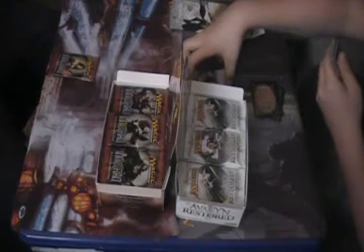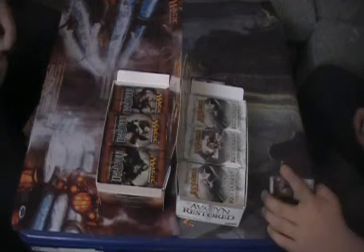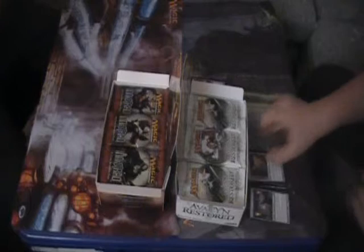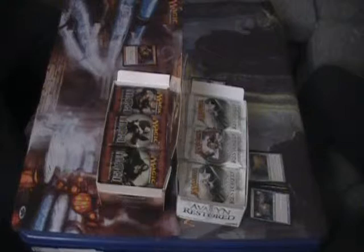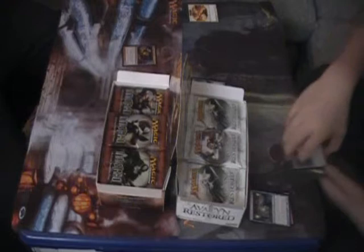Okay first uncommon is Demonic Taskmaster, Havengul Vampire, Stern Mentor, and an Infinite Reflection on my first pack. We're going to show you guys the rares - Infinite Reflection, not one of my favorites, but you're not going to complain. First pack. My fingers are too used to the easy-to-open Gatecrash packs. I got a foil Village Ironsmith that turns into Iron Fang, and then a Gruul... I got a Runic Repetition, and I also got an Hanweir Hamlet Captain, Moorland Haunt Banshee. The first rare is Kessig Cagebreakers - cool!